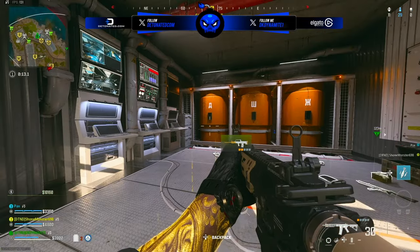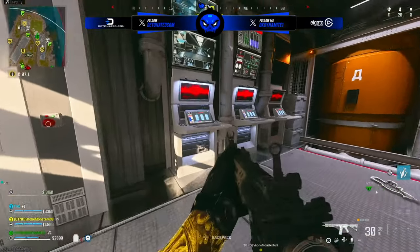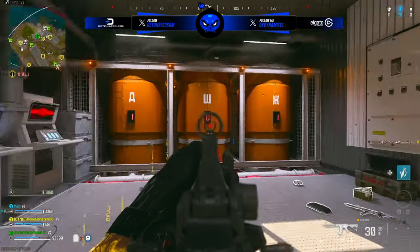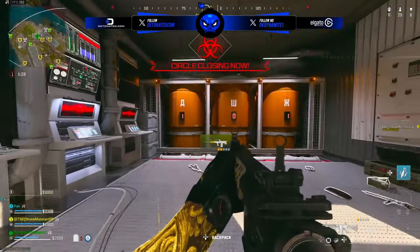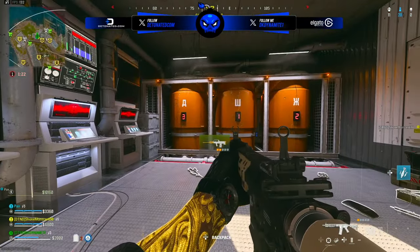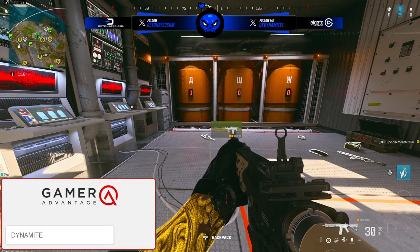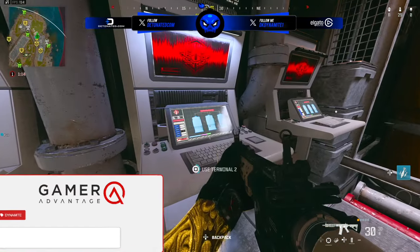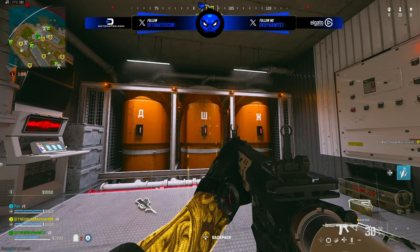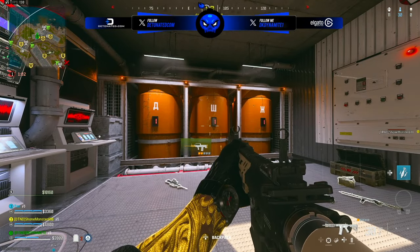First, interact with the water level button. The goal is to match the numbers we just found with their corresponding symbols. Each terminal in this room will change a different number. Here's the trick: one terminal changes two numbers at once at each end, another terminal changes all three numbers at once, and another terminal changes just one number. You can use the reset button at any time if you make a mistake. Start with the terminal that changes all three numbers and keep using it until the W symbol matches the correct number, which in this game is 1.